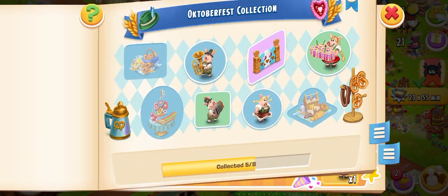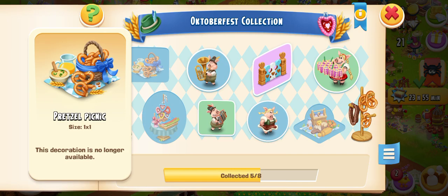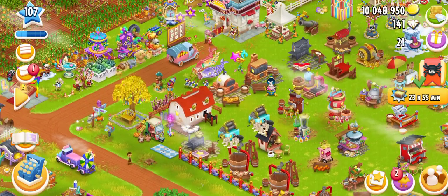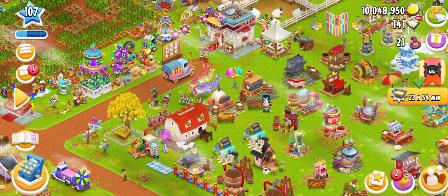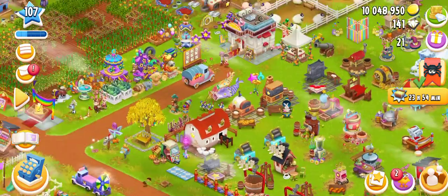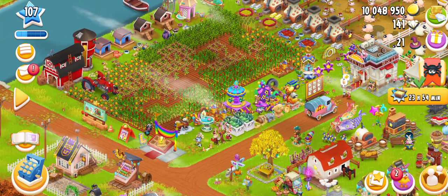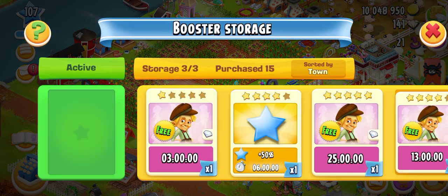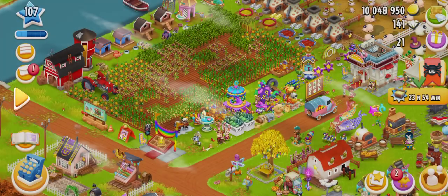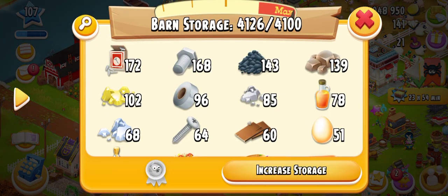This is the October Collection and we have missed some of the rewards. I am not able to get all of these rewards or decorations. I need to find the Edit Mode. I found the bus poster storage is there as well.